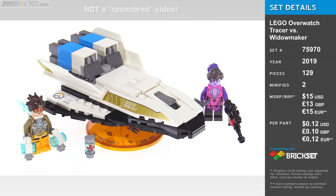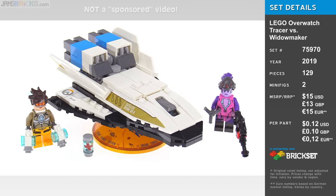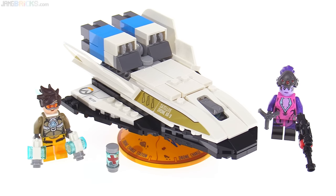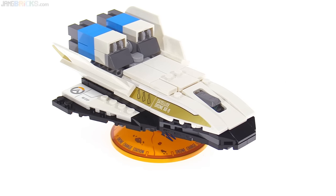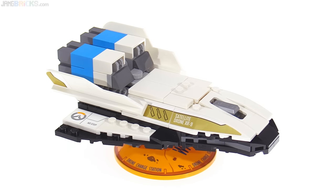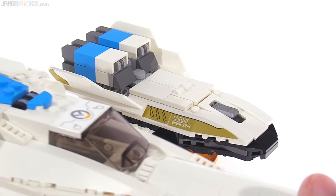It includes something that was unnecessary but nice for them to include — the payload drone there in the middle, which is taken straight from the Watchpoint Gibraltar map. It's the payload that you have to escort, and this is of course intended to work very nicely with the Watchpoint Gibraltar set, where you can connect this up to the big rocket if you want to, separately.